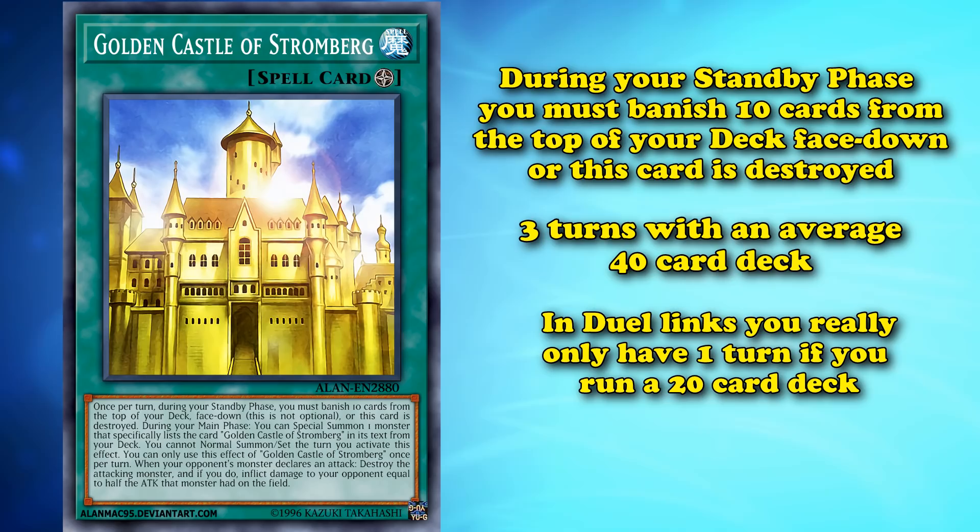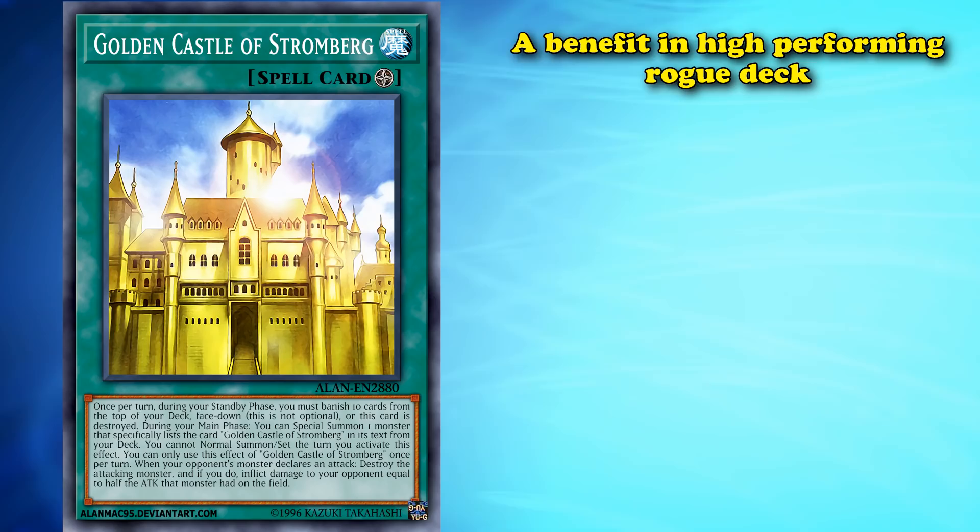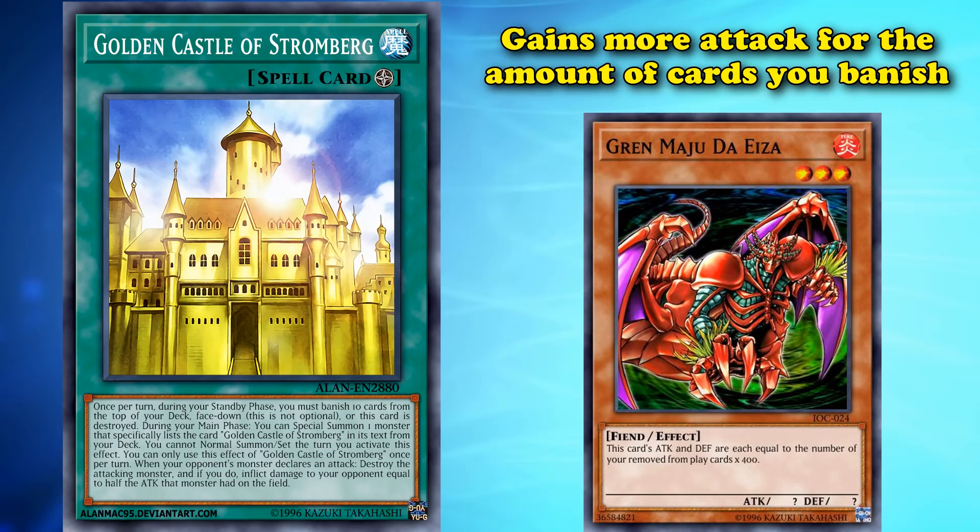Here's why it's at one of the lower spots on this list at number 10: this card's maintenance cost is actually a benefit in a high-performing rogue deck. There's a monster known as Gren Maju who gains more attack for the amount of cards you have banished, and Golden Castle of Stromberg allows you to contribute to Gren Maju's attack power total.